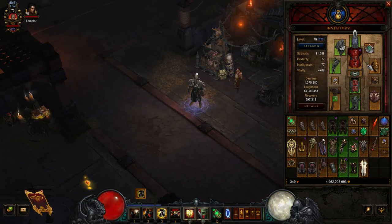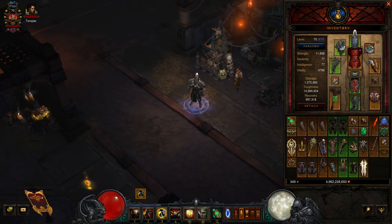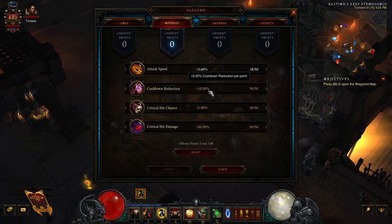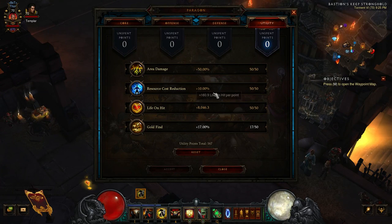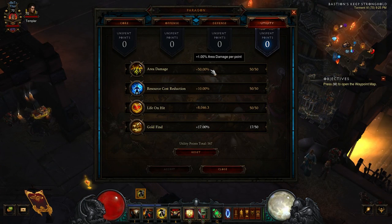For your amulet, a damage-mitigating amulet such as a Countess Julia's or Zephyrian amulet is good — any that mitigate some type of damage works, and a Hellfire amulet can go a long way there too. For paragon points: max movement speed first, then go into strength. For offense: cooldown reduction, crit damage, crit chance, and attack speed. Defense: resist all, armor, life, then life regen. For utility, depending on how you're balancing Wrath, go resource cost reduction or area damage first — choose based on your current paragon level and needs.